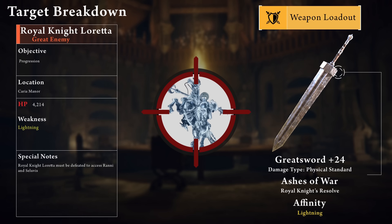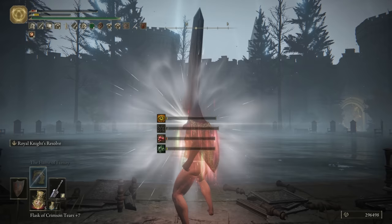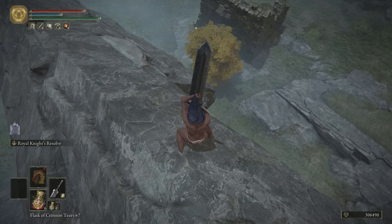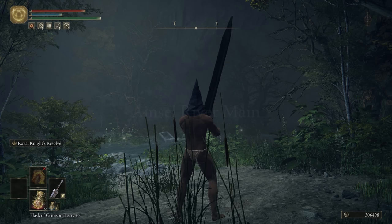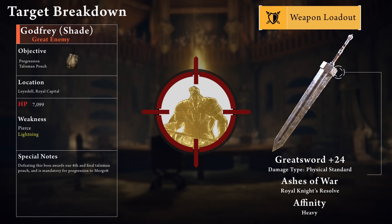Our next target is Royal Knight Loretta. She's blocking progression for an item we need for the next boss — Loretta only has about 4200 HP and a weakness to lightning, so we're going to target that with the Lightning Greatsword. With Loretta out of the way, we use a skip to run Ruin's Rise and use the waygate to get to the Ainsel River Main. From there we run all the way down to the Lake of Rot and pick up the Mushroom Crown, which increases our damage by 10% for 20 seconds after we self-poison — similar to the Kindred of Rot.